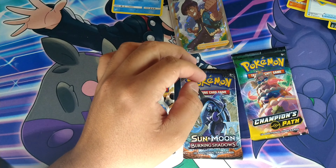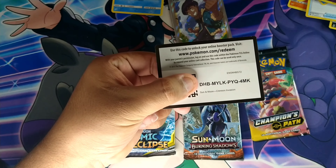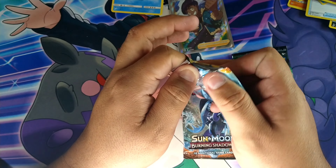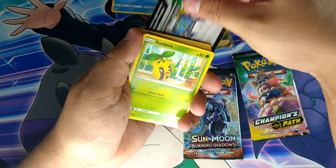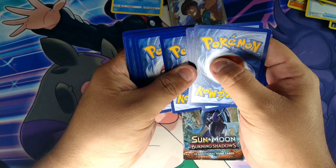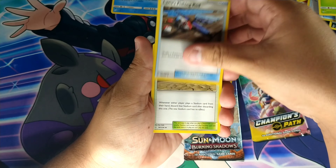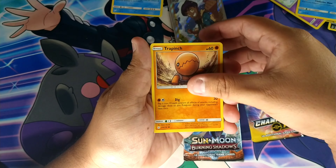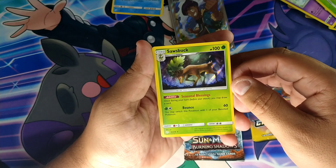Let's go ahead and open up some Cosmic Eclipse - there's a code card. We get Steel Energy, Gloom, Burkin, Crossmod, Psyduck, Oddish reverse, and a holo - pretty nice.